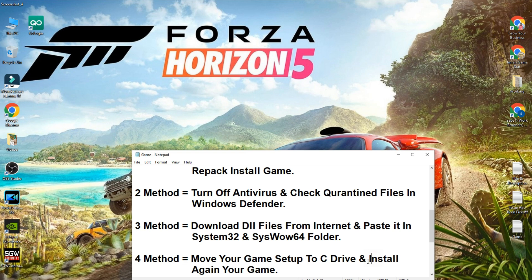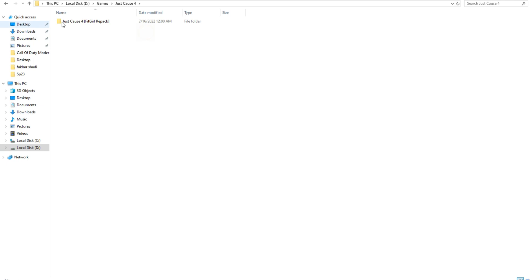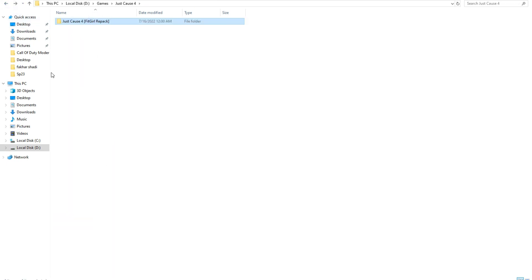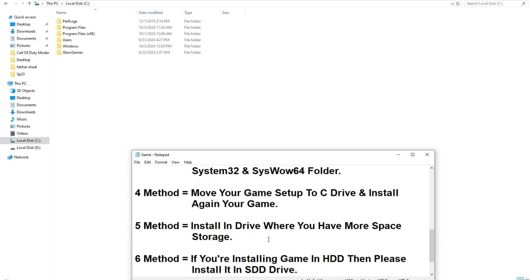If the issue is still there, the fourth method is to move the game setup file to the C drive and install from there. As an example, I'll show you — copy the game setup and paste it into the C drive, then try to install the game from there. I hope your issue will be fixed.